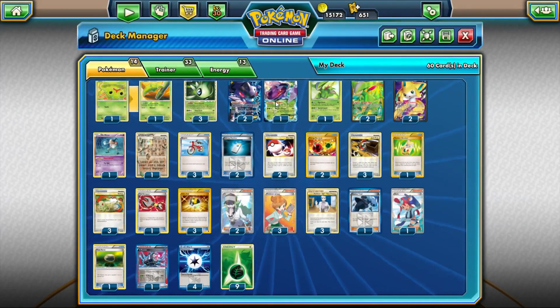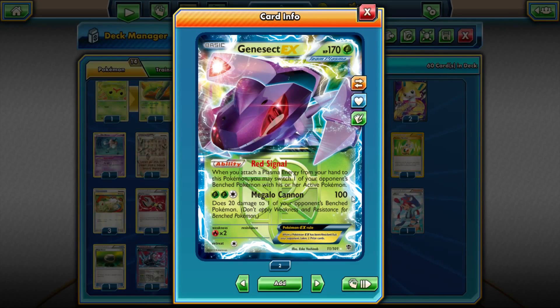The primary strategy for this deck is going to be Genesect. He's got this Megalocannon attack for two grass and one colorless — that's 20 damage to one of your opponent's bench Pokemon and 100 base. He's also got an insane ability called Red Signal: when you attach a Plasma Energy from your hand to this Pokemon, you may switch one of your opponent's bench Pokemon with their active. Essentially, it's a Lysander. In Legacy Format, there's really no supporter option for Lysander, so the best option is a card called Catcher, which is a coin flip and very inconsistent. With Red Signal, we don't even need to run Catchers — we have a guaranteed Lysander. It makes Genesect a really powerful attacker.